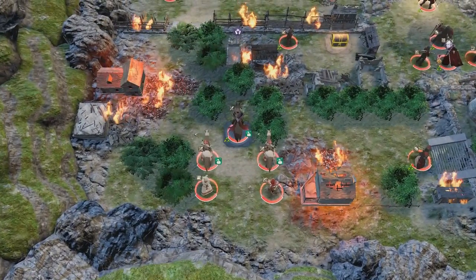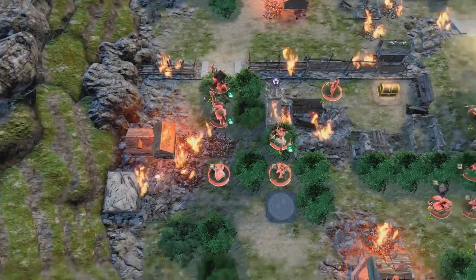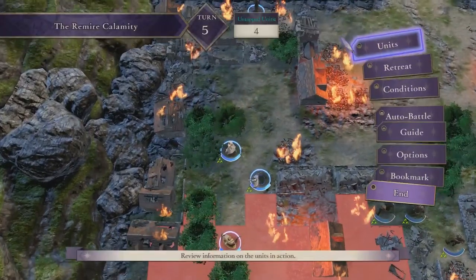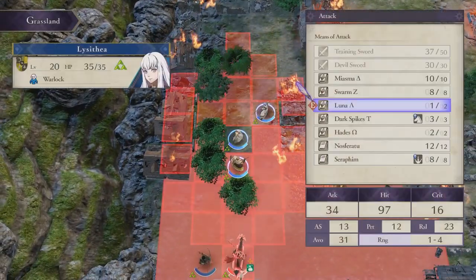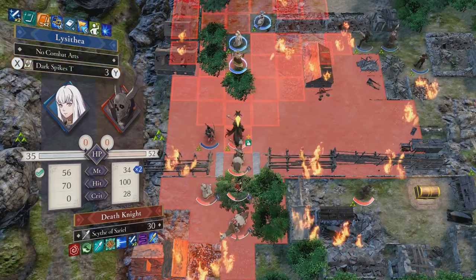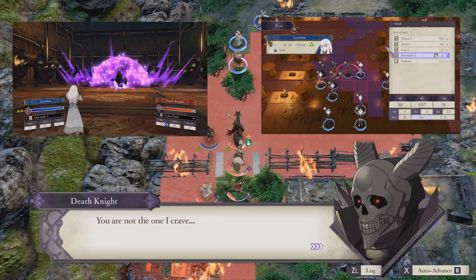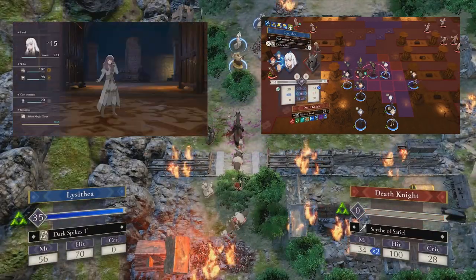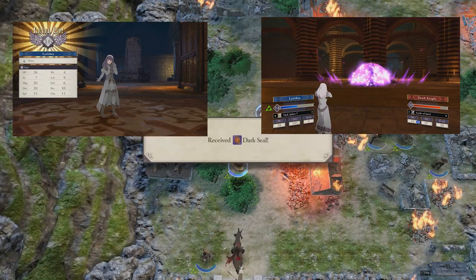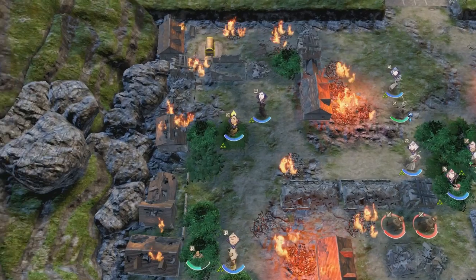The Death Knight even shows up again, but it's the third time at this point. This is the closest in power to your students that he has been so far. Your authority rank is much higher now, making it much easier to use your gambits, which is the main way of fighting the Death Knight — with the Black Eagles at least. If you have beaten him in either of the previous chapters, you most certainly can take him this time. And even if you haven't, this is probably your best opportunity. He just doesn't impose the same kind of threat that he used to.